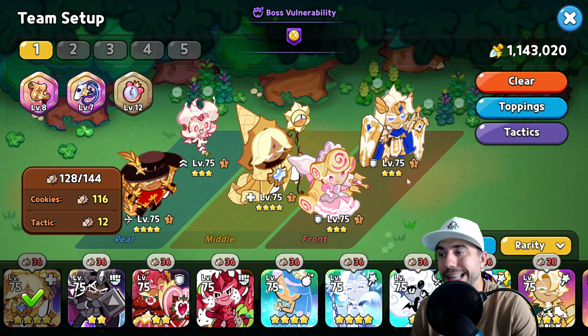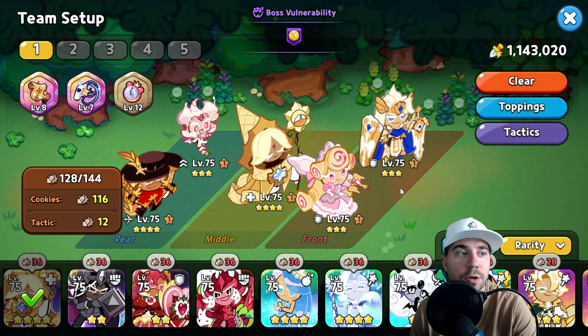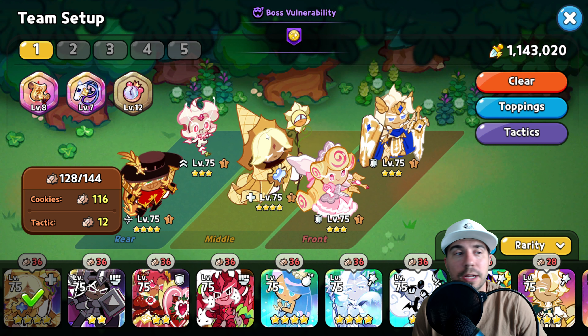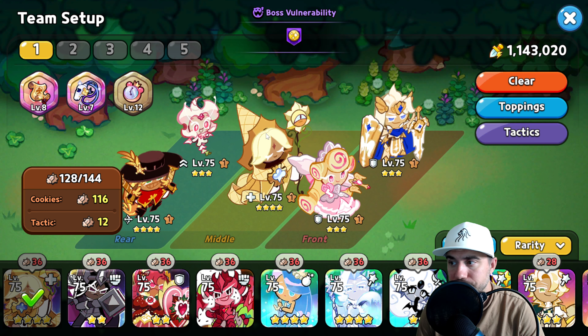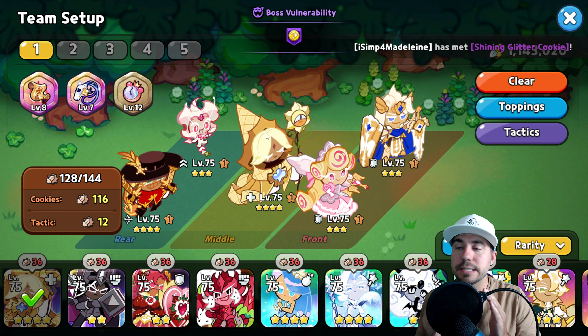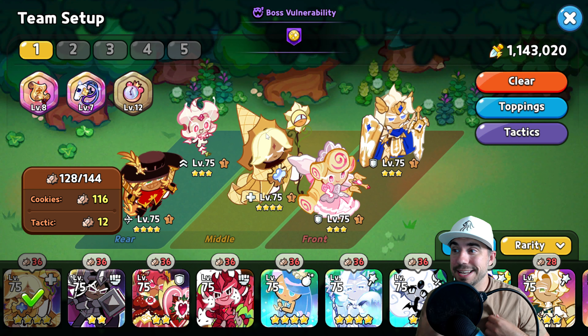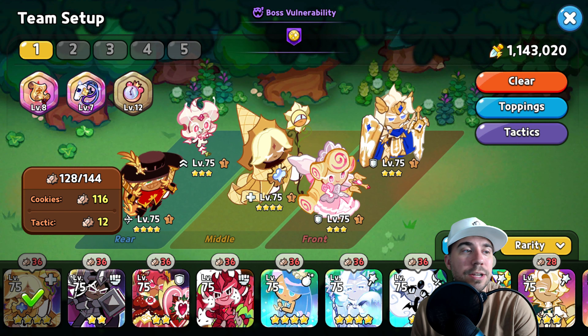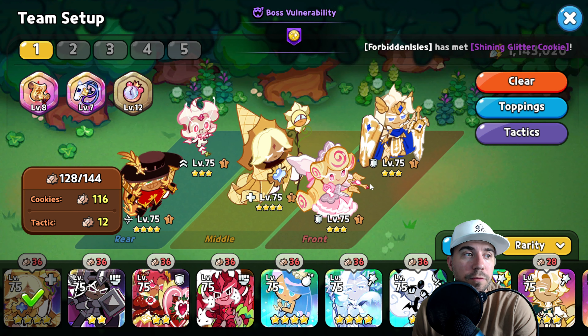Let's break down our team. We are all on light speed — that is the goal here. You want lots of light damage. Additionally, speed matters. We want to make sure we have PV; this is going to remove the injury, giving us more opportunity to survive. You can make it through without PV, but this is the better strategy for survivability.